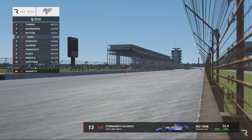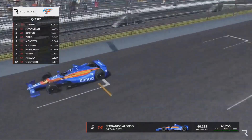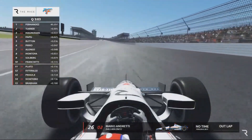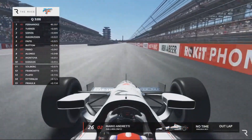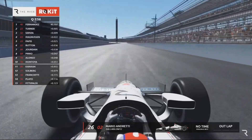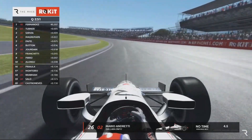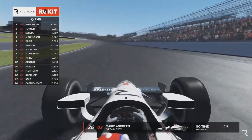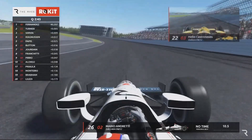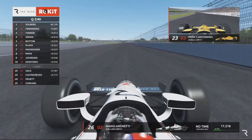Mario Andretti told me that when you get out toward the wall you actually feel a cushion that generally keeps you off it — but especially here coming onto the main straightaway. See how tiny Turn One is down there, with the grandstands towering over it, causing problems occasionally with finding the exact apex. Look how close the times are as Petter Solberg goes to the top.